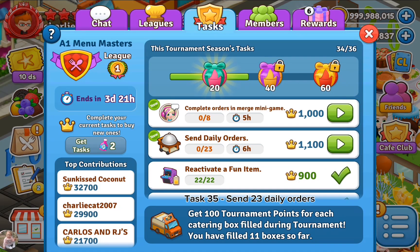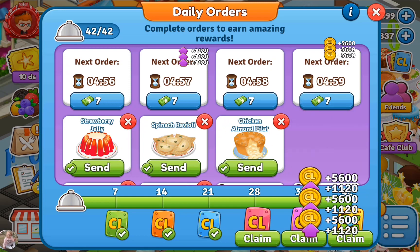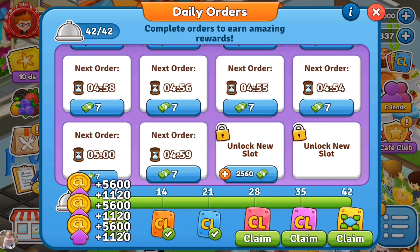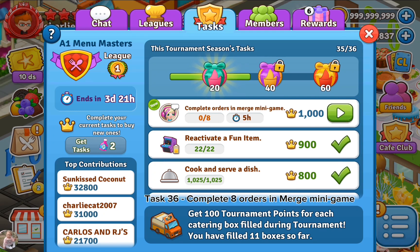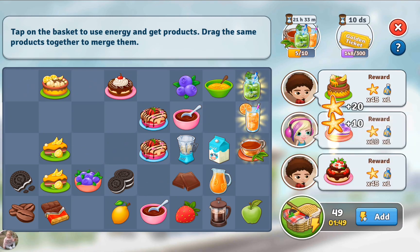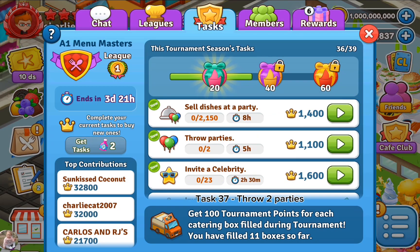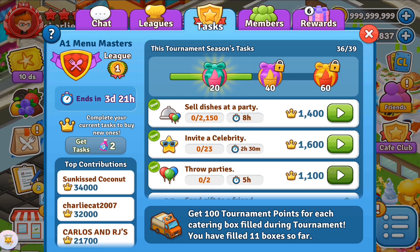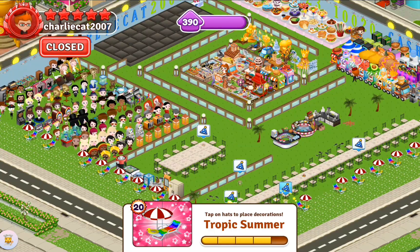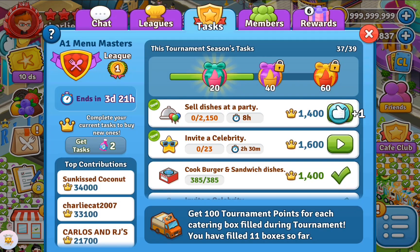Task 35: send 23 daily orders. Task 36: complete 8 orders in the merge mini game. Task 37: throw 2 parties. Task 38: sell 2,150 dishes at a party.